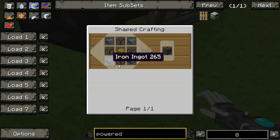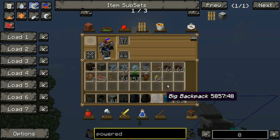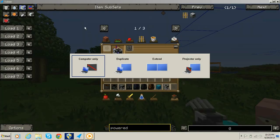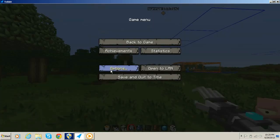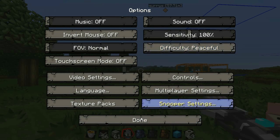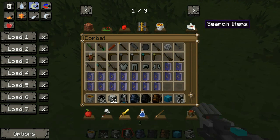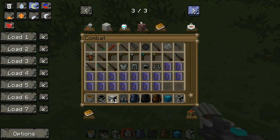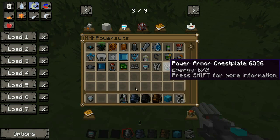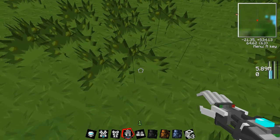I also wanted to show you some other stuff - like how to power your armor. Sorry, my computer just fuzzed out for a second. I'll show you how to power the armor in a couple minutes. It's the power armor set. You need a full set and I'll show you the recipes - they look hard but they're actually really easy.